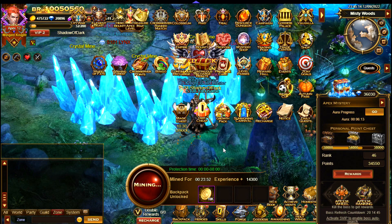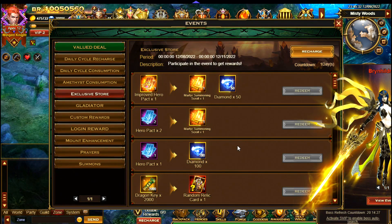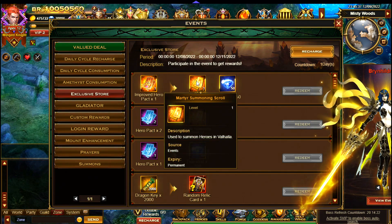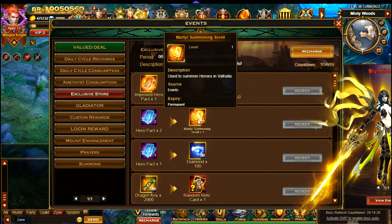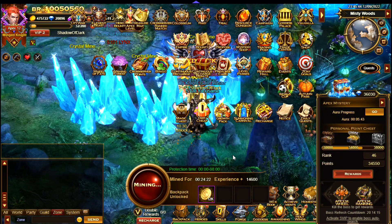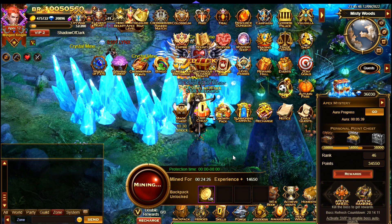If you do well at Apex Mystery you should get six per week — 28,000 isn't too difficult to get to, and you can see my points are already well over that. There's also an exclusive store where you can trade your old improved hero packs or regular hero packs for the new summoning scrolls. Please go ahead and do that if you still have any old packs, as it's unlikely they'll be useful in any future aspects of the game.